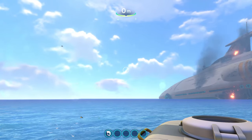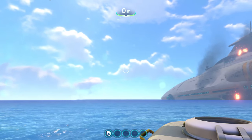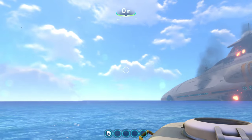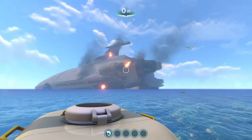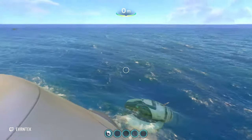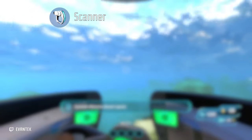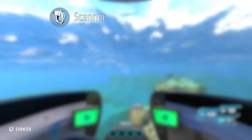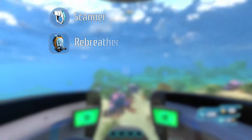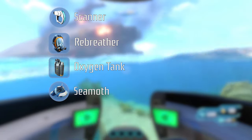Another thing to take into account while following video guides like this is that the life pod does not spawn in the same spot — each playthrough is randomized. Therefore, if you want to follow this guide exactly, let's start at the back of the Aurora. The minimum requirement is a scanner, and I also recommend a rebreather, an oxygen tank, and a sea moth, which makes it so much easier.